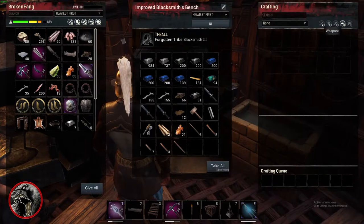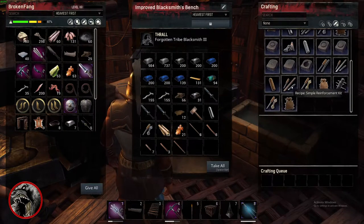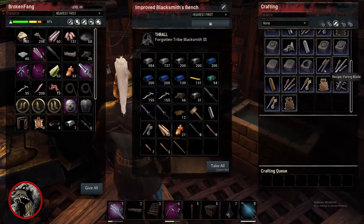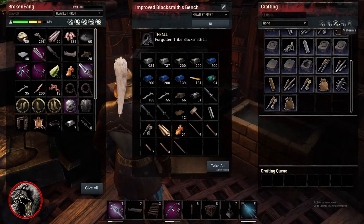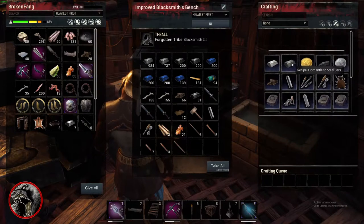I think consumables should be your armor kits. All of this stuff — the armor kits right here, all of this stuff down here — because you do consume it once you put it on another piece item. That should be there, and that'll clean this up a little bit.